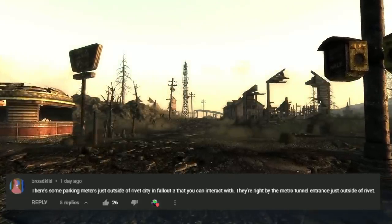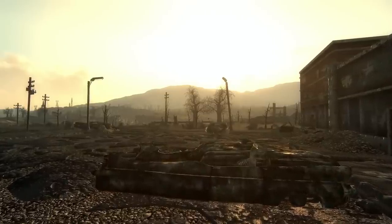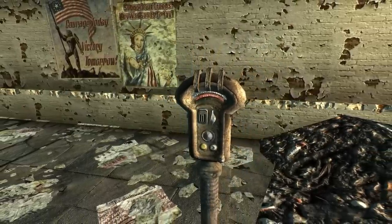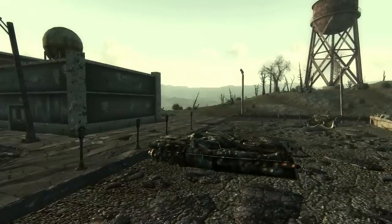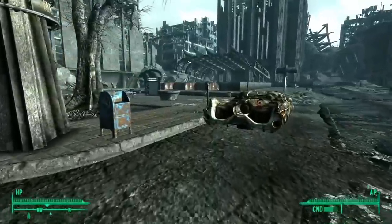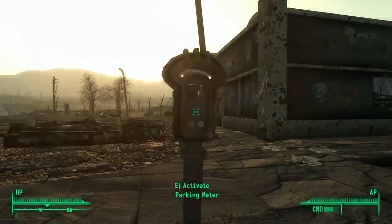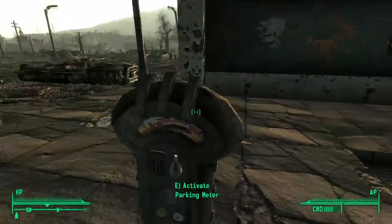In Fallout 3, there is much to do in the Capital Wasteland. One of the most useless interactions in the game comes from an object most people just run right past: parking meters. We can find a good number of them in Fallout 3, with the most residing at Jury Street Metro, and we can interact with all of them. Usually these meters show an expired time tag, which makes sense since they haven't been properly used since before the war. Approaching and interacting with them will start a timer and cause the machine to lower the expired tag. This is perhaps the most useless interaction in Fallout 3.